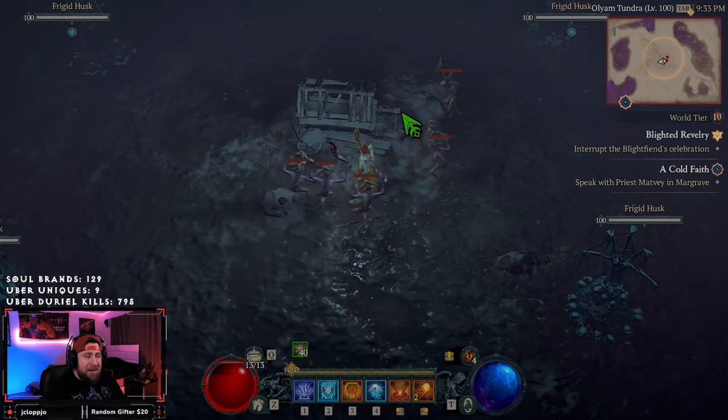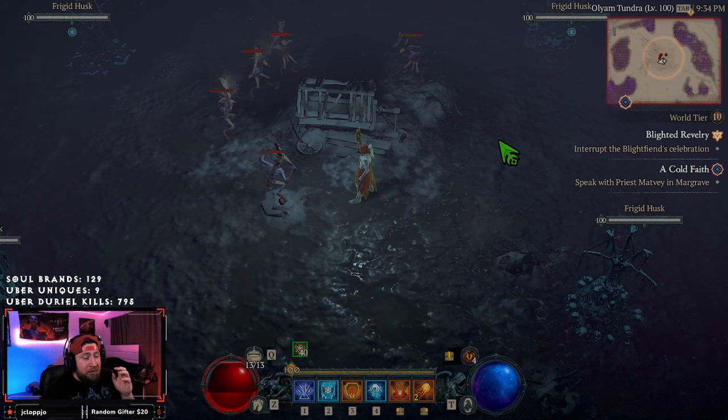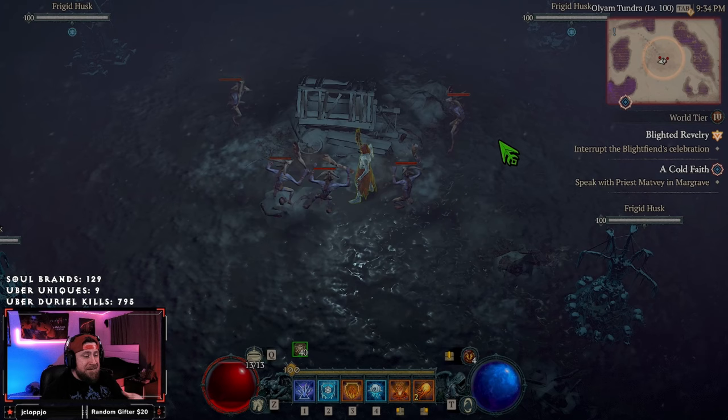What's up guys, War here, welcome back to the channel. We are inside the new Midwinter Blight at the Blighted Revelry event, which is the event that spawns the red cloaked boss. I'm going to show you guys a little trick about how to maximize this event and get as many fragments and resources as you can to turn in on the hour.